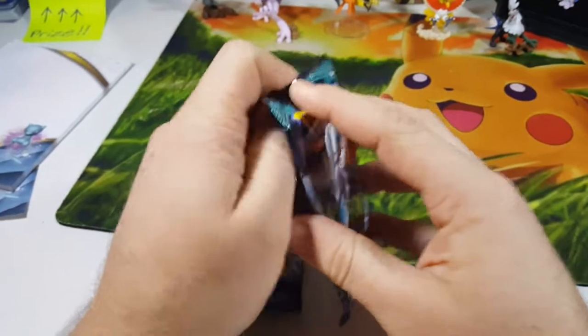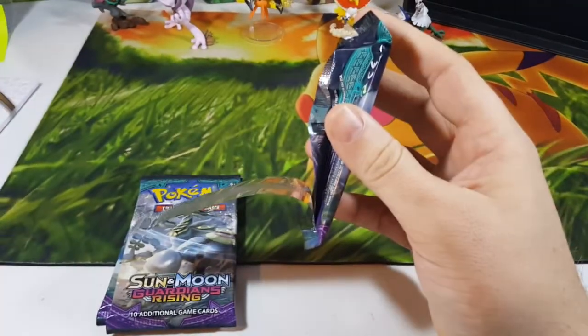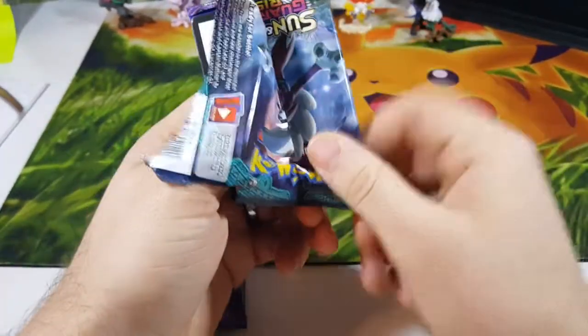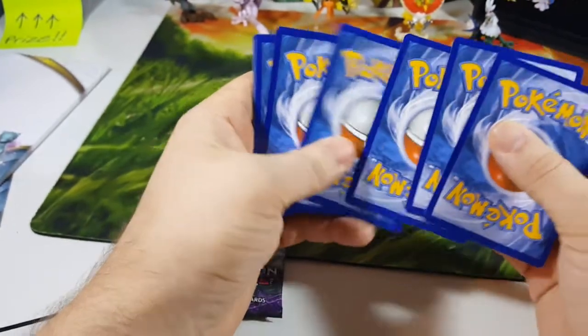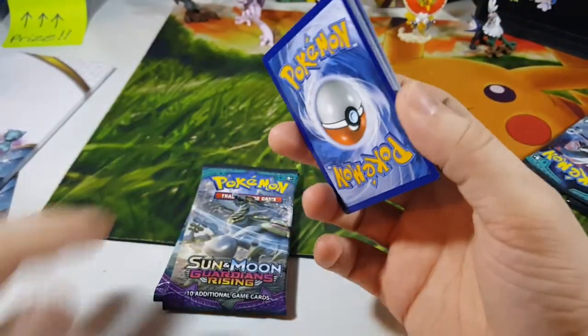You're going down, Godzilla! Can't wait till my new tripod comes — I don't have to use a selfie stick. Wah-BAM! There is a code card for you code-grabbing grubby-fingered code-grabbers. One, two, three, four to the front. Because it's Guardians Rising — it's on the moon.